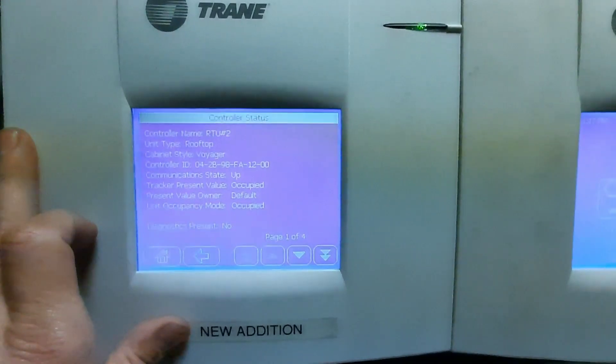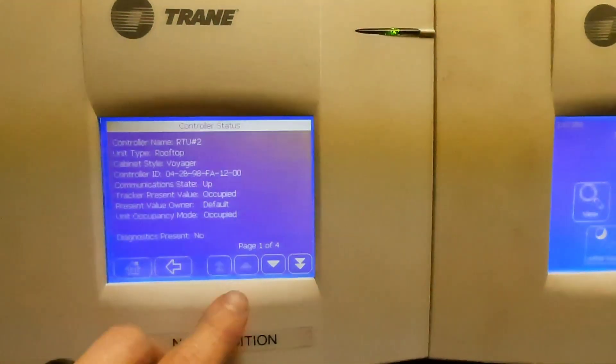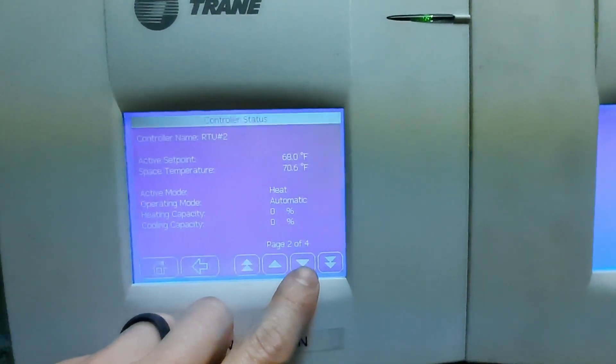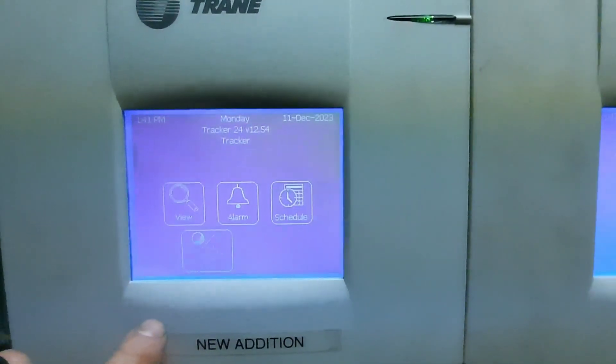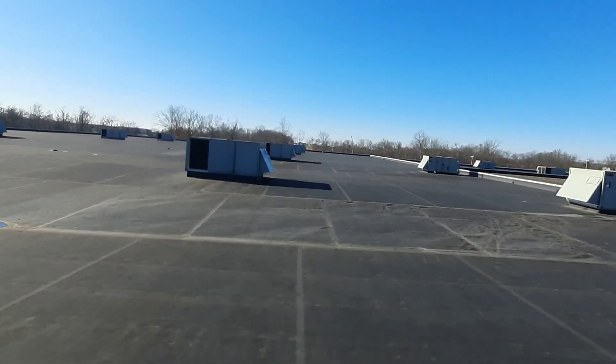Let's go to status and we can see there's no diagnostic. Whatever happened - the no flame sense or it didn't fire - the space warmed up so it's no longer calling for heat. So I'm not gonna see an actual alarm probably, but we'll get up there and see what we got. We can put it in test mode.